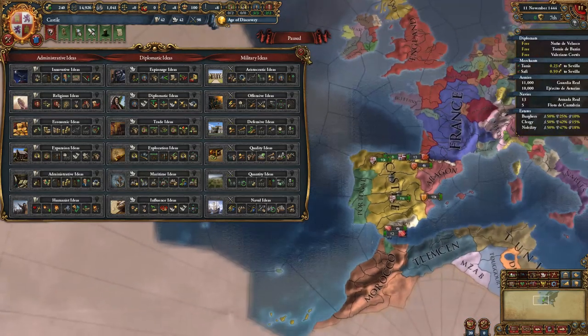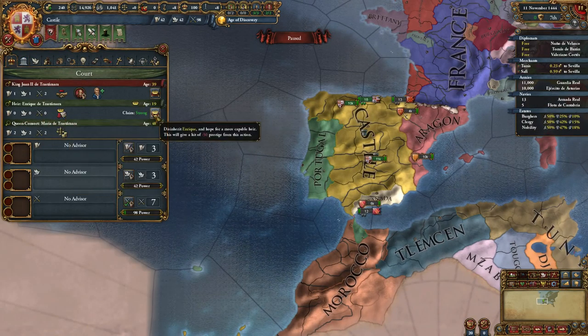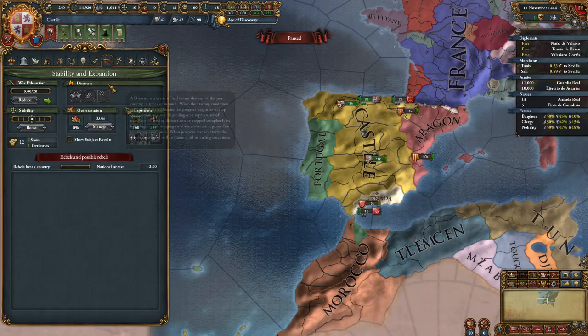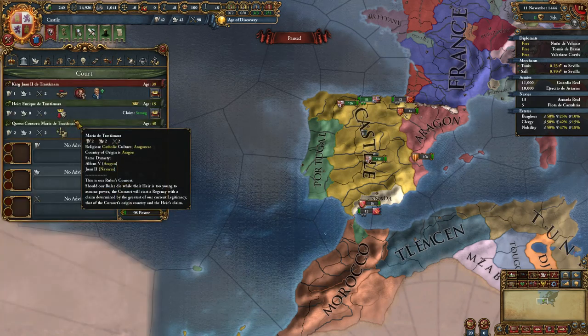That's roughly what you should try to do as Castile. One other quick thing: you start out with one of the worst heirs in the game — a 0/0/0 heir who is infertile. I advise you immediately disinherit him. You'll probably pick up another ruler at some point, and you may in fact get a female ruler and trigger the Iberian Union. You're almost inevitably going to get a Castilian Civil War no matter what you do, so you'll suffer through that. It should end fairly quickly — just be aware it's coming, and once it's done you don't have to deal with it again.